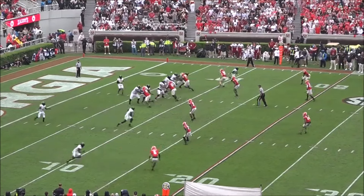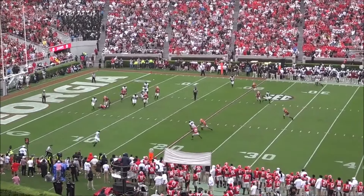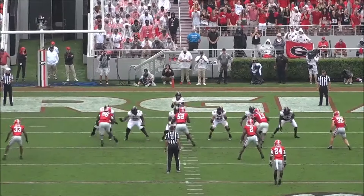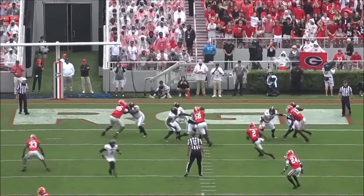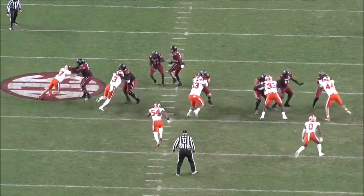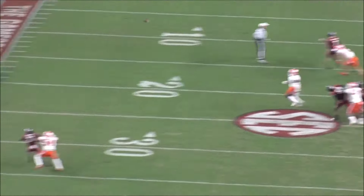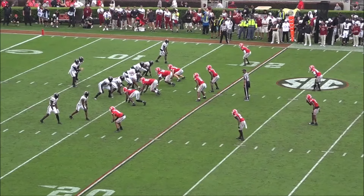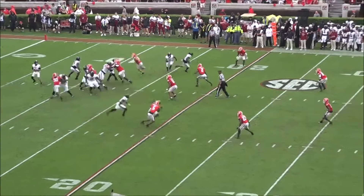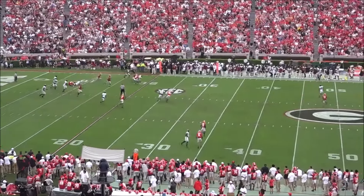When moving throughout the pocket, he keeps his eyes downfield looking for potential throws, and he's very willing to reset and throw when moved off his spot rather than taking off too early. When under pressure, he seemed to be very calm and collected for the most part and generally made good decisions to throw the ball away. Rattler was under pressure an absolute ton, as his offensive line at South Carolina was atrocious — so much so that his 855 yards passing while under pressure were the third most in college football.